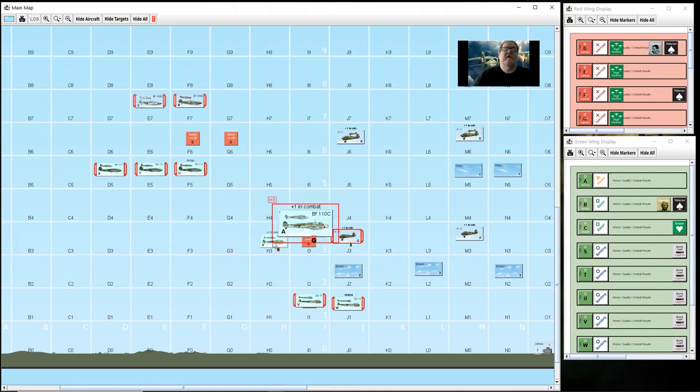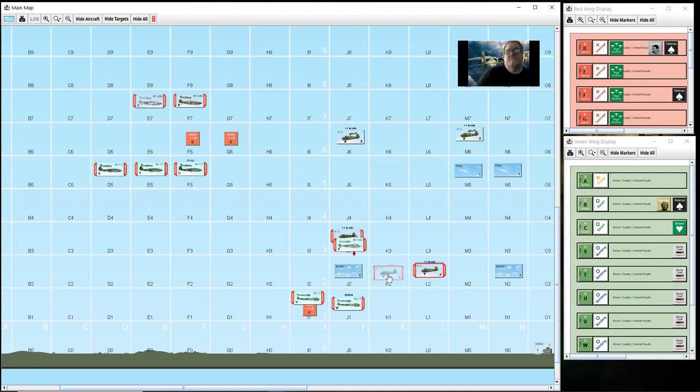This is before the other unit gets to move. The BF-110 will move and engage this flight. Then this aircraft gets to move - he hasn't tallied anybody, so under intercept he moves towards his vector. The G vector should now be removed since G has a tally. He moves towards that vector, going one, two - he won't move the full three, he'll wait there.